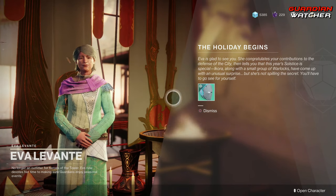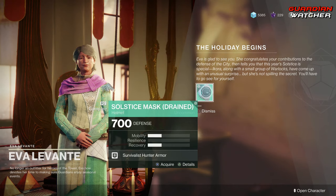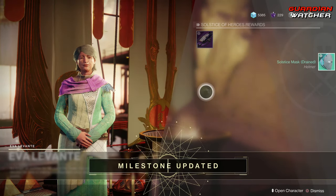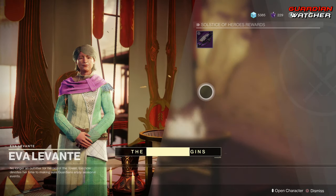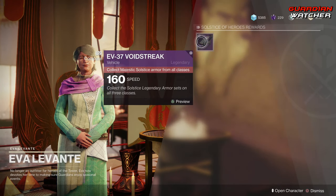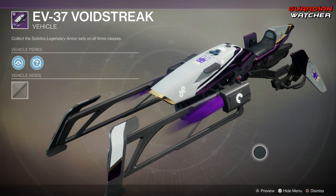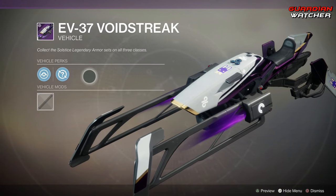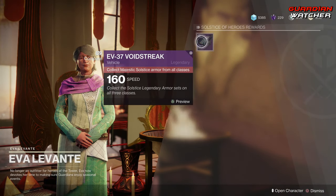The holiday begins. We're grabbing the Solstice Masked Dream. We need to complete a milestone, complete a run through the European Aerial Zone. And then we have this speeder right here — a nice little speeder with the Jade Rabbit on it. It has a random mod, custom drive, and it's 160 speed. Not bad.